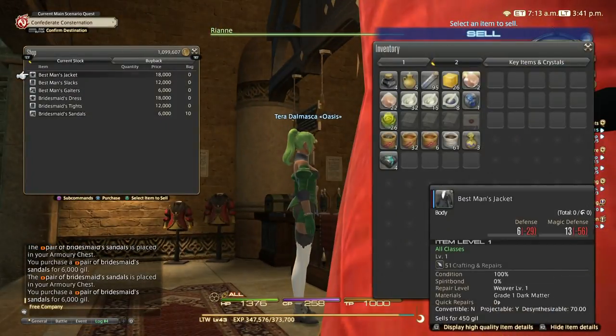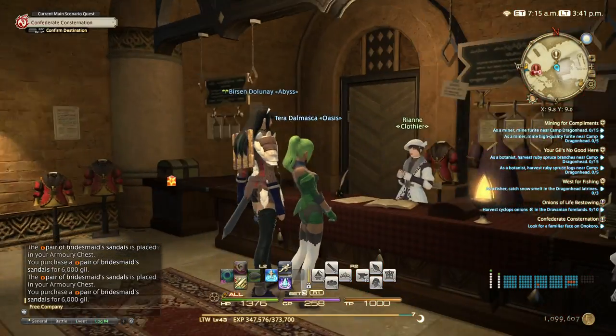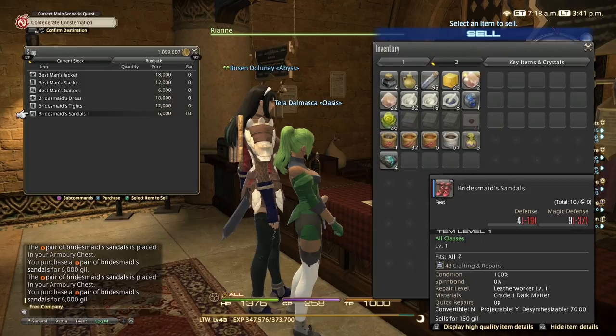The next thing we're going to do is bridesmaid sandals. Purchase them from the novelty gear shop in Ul'dah — it's right across from the aetheryte plaza. The good thing about this is we get Fieldcraft Demi Materia III from these. Not only do we level up decently, but we're also getting items we need. Fieldcraft Demi Materia III can be used for master recipe books and a lot of crafter endgame gear recipes. We're killing many birds with one stone.